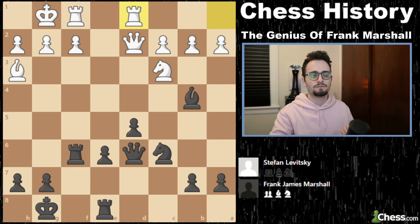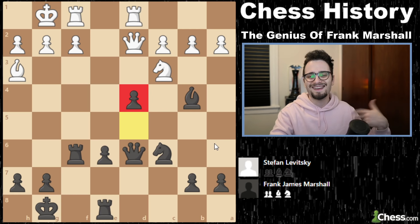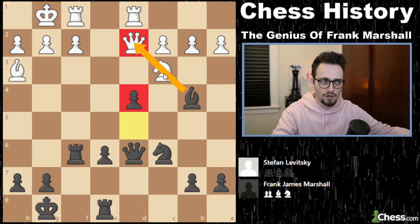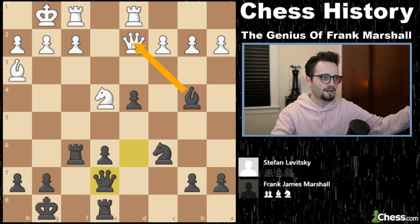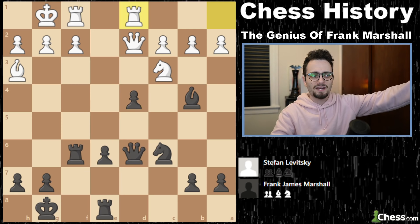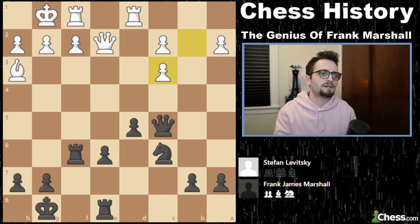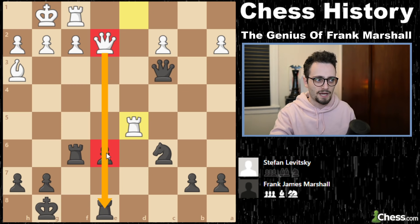Queen to C5, increasing the pressure. In chess, my favorite concept is danger levels — the queen is worth as much as a queen, so you can avoid material loss by attacking something of equal value. Bishop takes will result in Knight takes queen. You say, well, that's easy, I just move my queen — but then White takes with check because the King is also worth more than the queen. That is why he didn't rush. He plays Queen C5. Stay patient — some of you play chess like you're late for a business meeting.